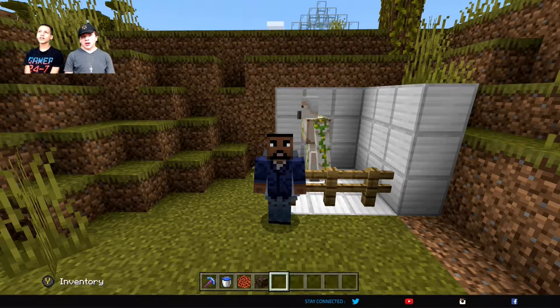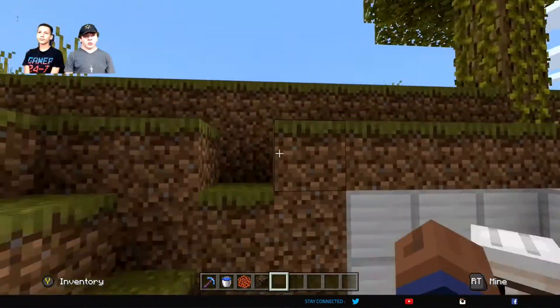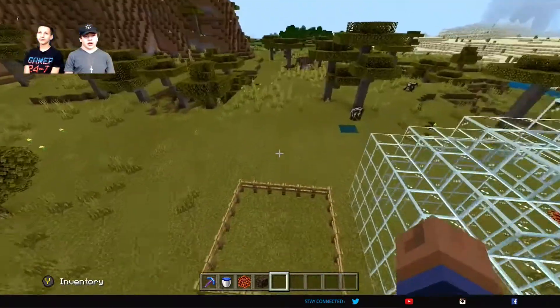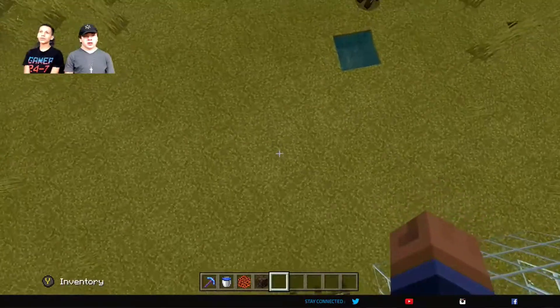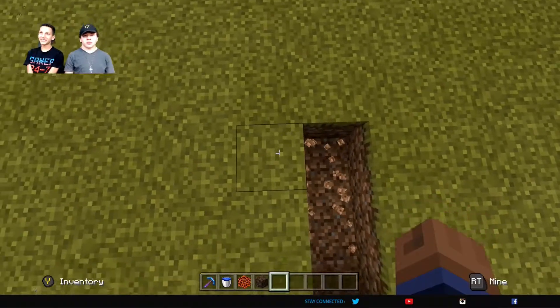What's up, my gamers? It's Peyton and Caden here. And this is our new friend, Frederick. And we're here to teach you how to build a hot tub. Frederick has nothing to do with this, by the way. Yeah, Frederick's literally not part of this in any way, shape, or form.